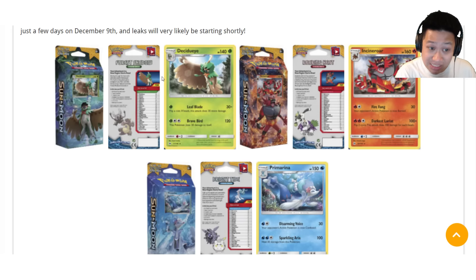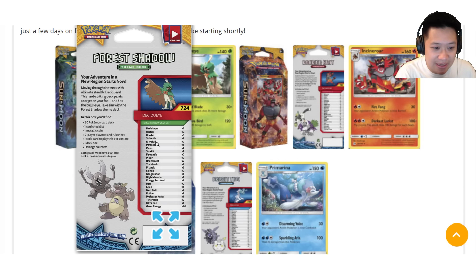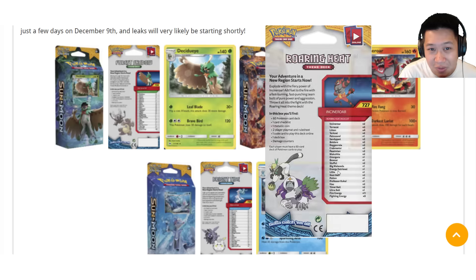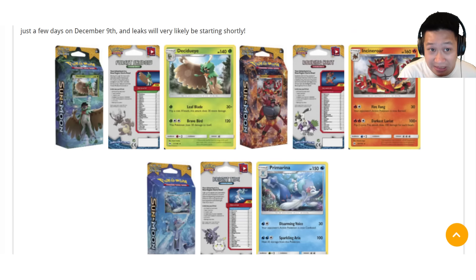Both of those — Chionic and Pinsir — were grass Pokémon that came in the Decidueye theme deck. In the Incineroar theme deck, we see Passimian and Oranguru. This is probably the best one — let me show you.